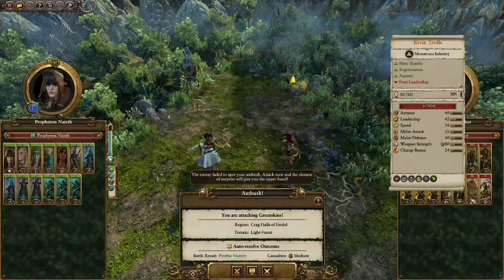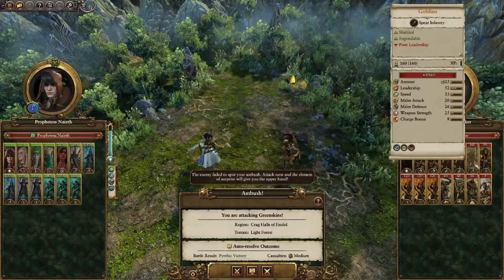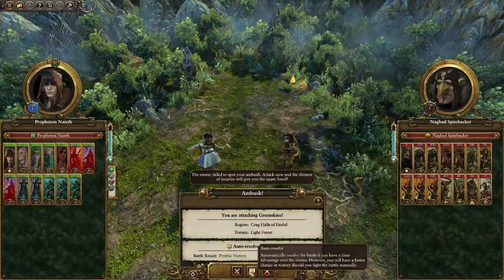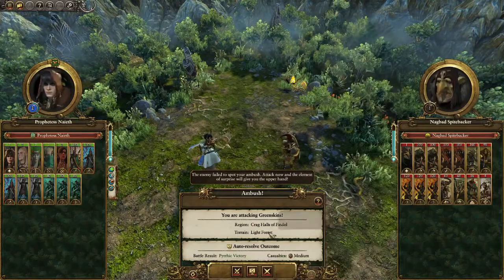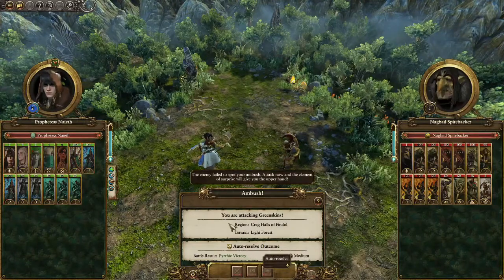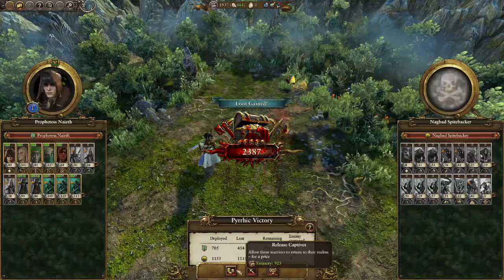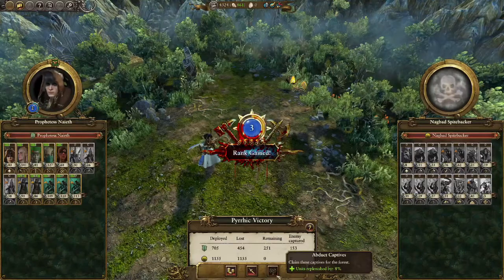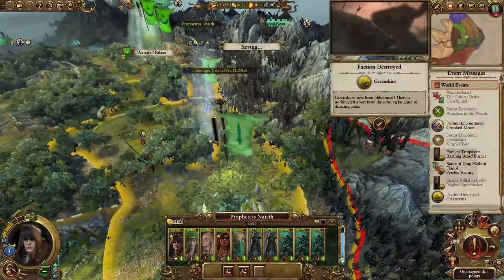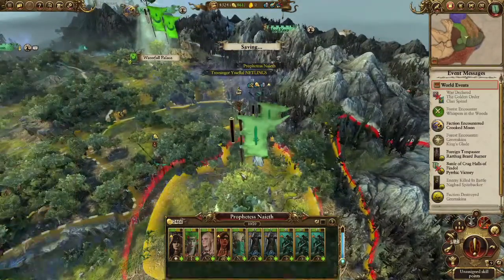The scariest things in the Orc army are River Trolls, the Pump Wagon, Savage Orc Biggins, Normal Orc Biggins, and Night Goblin Archers. If I auto-resolve I'd lose infantry I'm planning on getting rid of anyway, so I'm just going to do it to get that done nice and quick — there's a decent chance to lose units I'd rather not lose if I fought it manually.